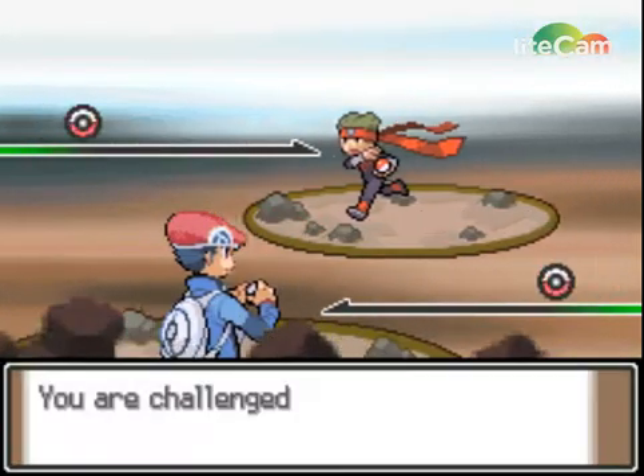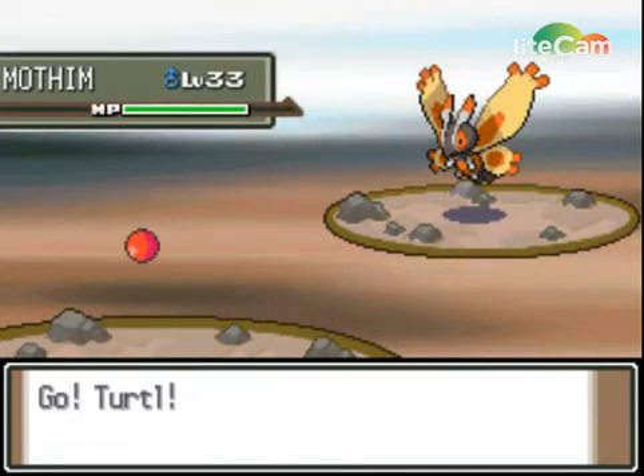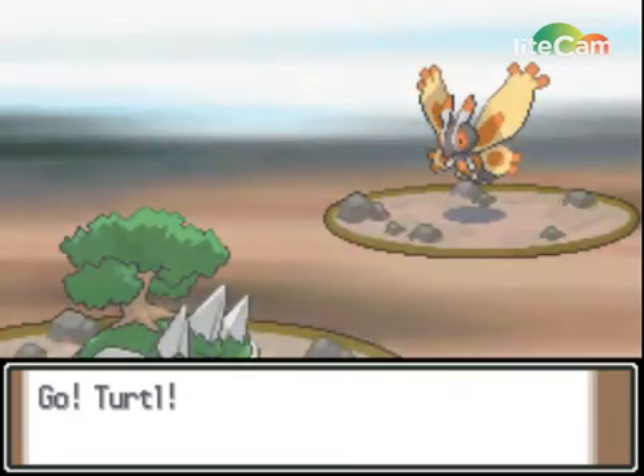Oh I didn't see that — anyway, there's a trainer right there. Let's press this — nothing. I got a Turtwig, as you can see.